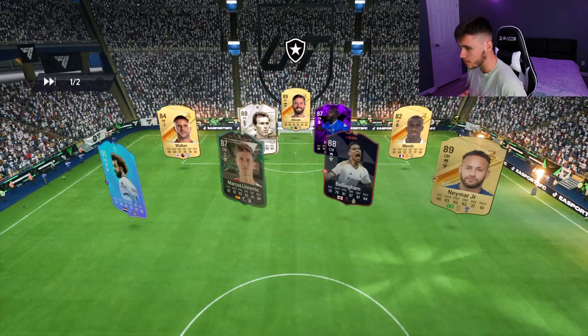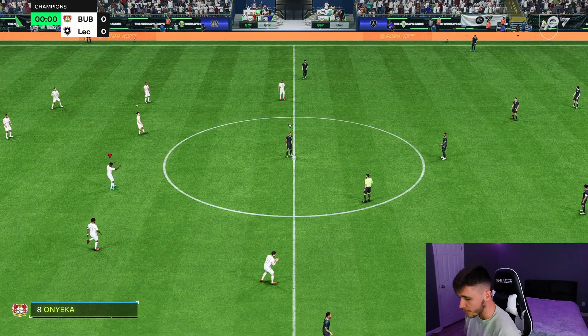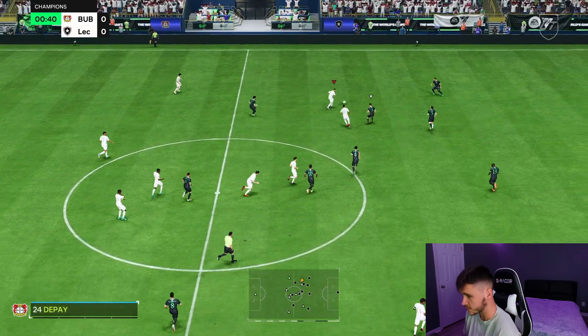He has Alisson in goal, Blanc, Koulibaly, Marcos Llorente, Depay, Rashford, Bellingham — it's just your standard OP team. But so far Malen has definitely been doing the job, gets into really good pockets of space, converts a lot of his chances, and overall is a really good striker for only 20K.